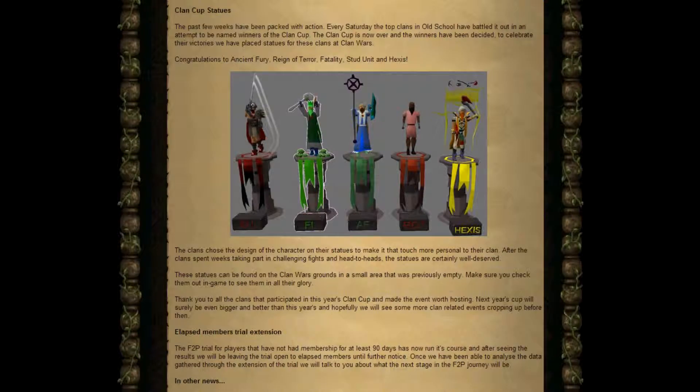The past few weeks have been packed with action. Every Saturday, the top clans in Old School have battled it out in an attempt to be named the winners of the Clan Cup. The Clan Cup is now over and the winners have been decided. To celebrate their victories, they have placed statues for these clans at Clan Walls.